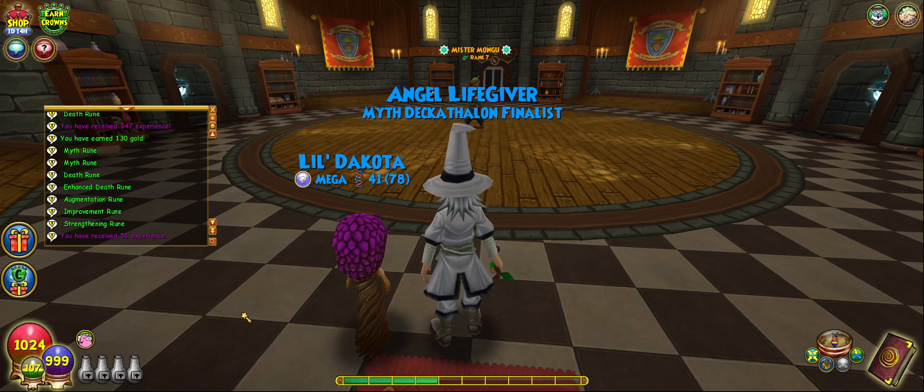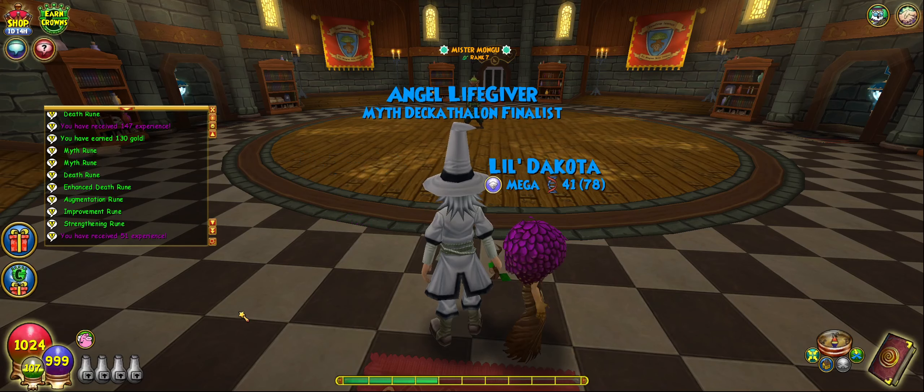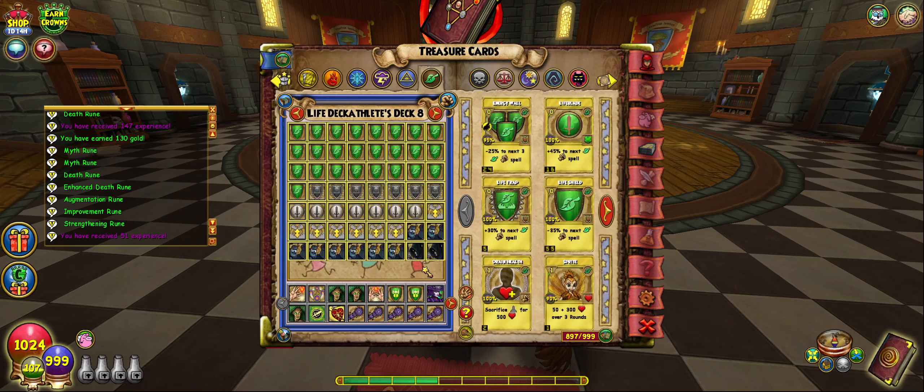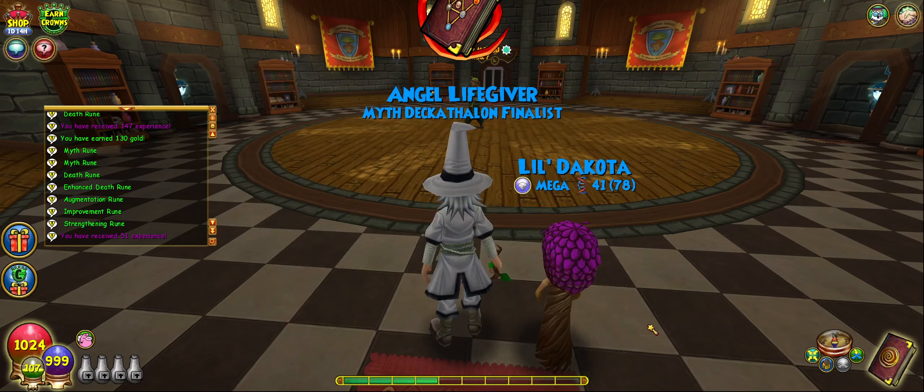Okay, here we are at the beginning of level nine, Mr. Mongoose, our first enemy. Let me take a look at my deck. Mainly what you need here: you need traps, you need blades, you need faint, and you need Dr. Vaughn. This is probably not going to defeat the enemy, so you need a smaller spell. I got a wrath - you might get away with a vampire. And you need a lot of shields.